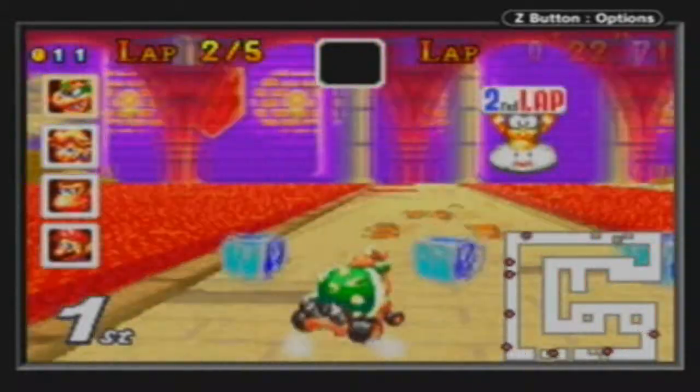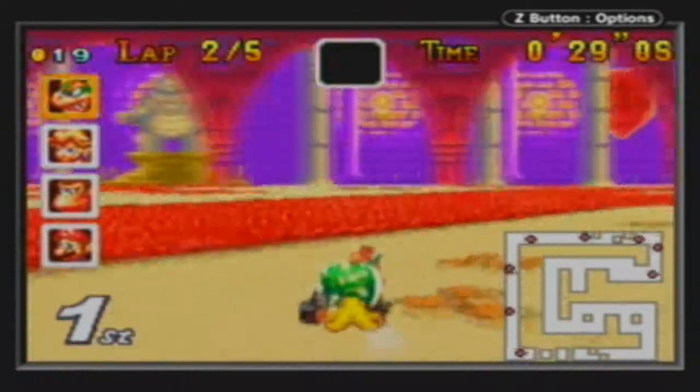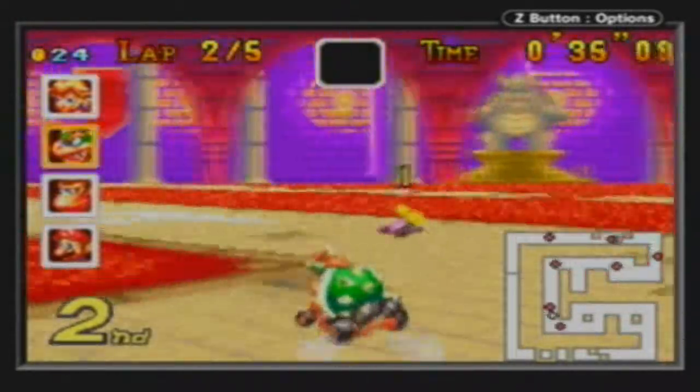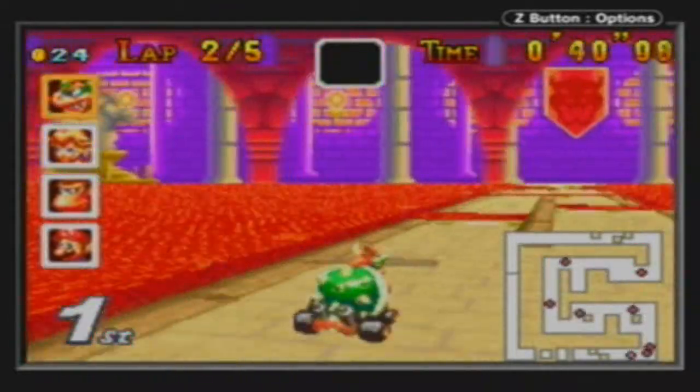Even when I have the lead as a lightweight, they somehow always catch up to me. It just weirds me out sometimes. Why does Peach and Toad do so well? Why are they so fast? But when you use them yourself, they're not this fast. They're really slow.